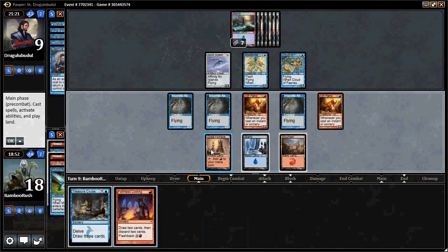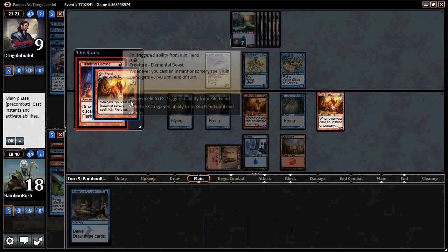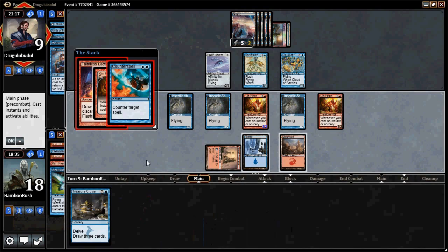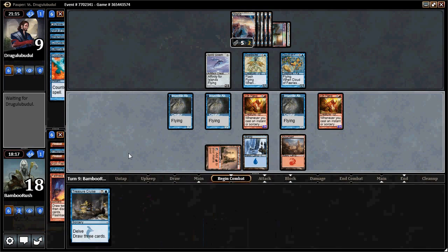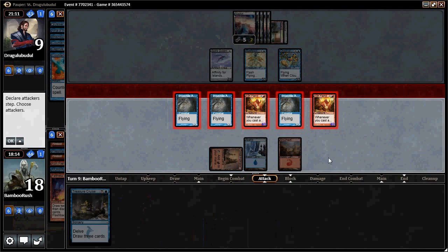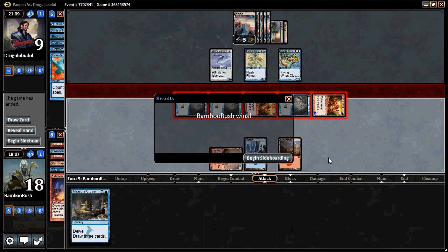Now we can attack with everything. There's a counterspell but it doesn't matter at this point — we could also cast Treasure Cruise to power them up even more, but we'd lose our Firebolts, which I don't like. I'll just attack with all. He has to make some horrible blocks even if he has Echoing Truth. He just concedes. He was just in a really bad spot. So from our last match, this game doesn't seem as dependent on Treasure Cruise.